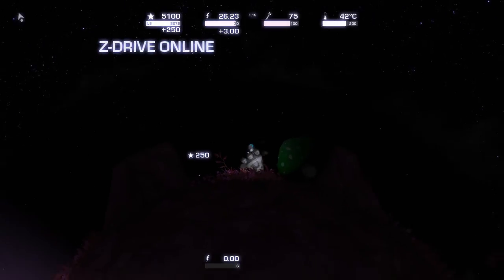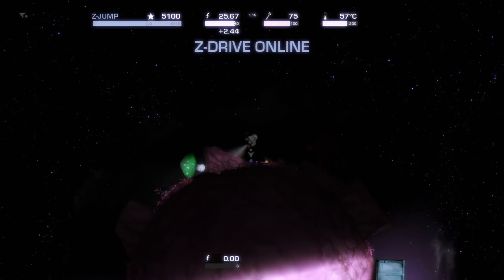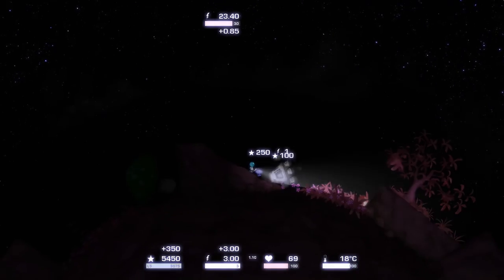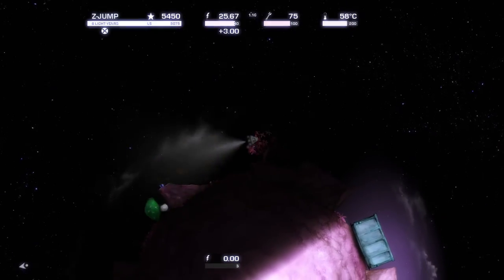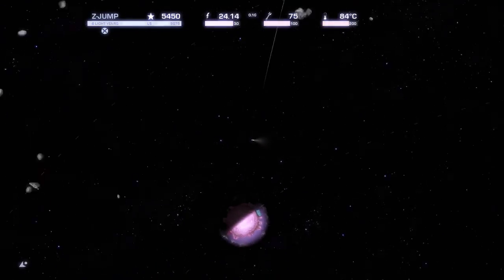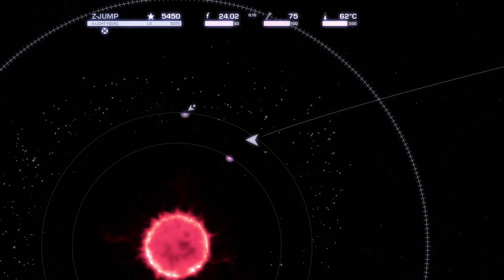Whenever there's an arrow icon, that usually means you need to be in the other form — if you're in the ship, it means you need to get out; if you're out of the ship, it means you need to get in. Certain stuff you can only scan or interact with the other thing.